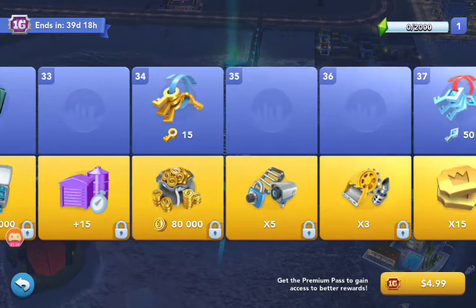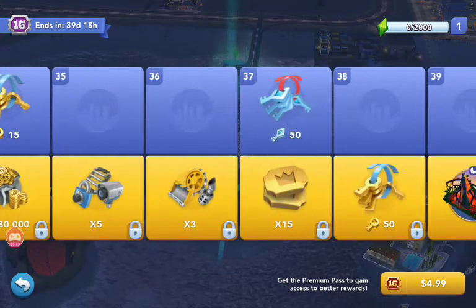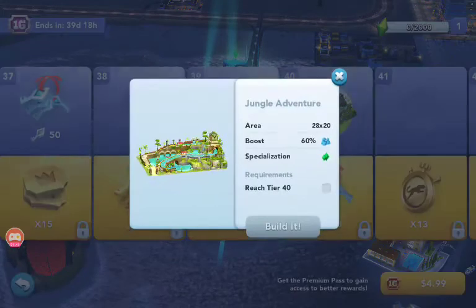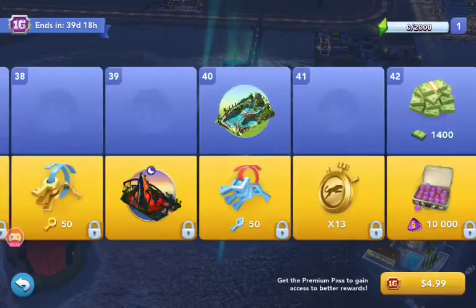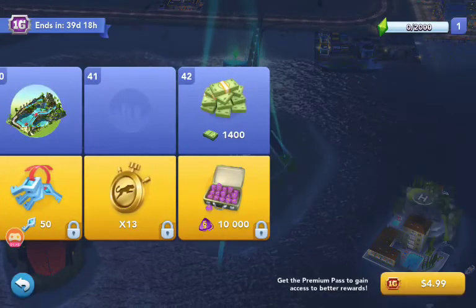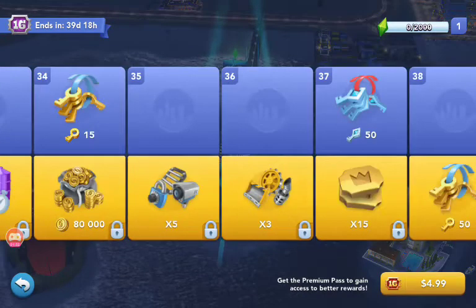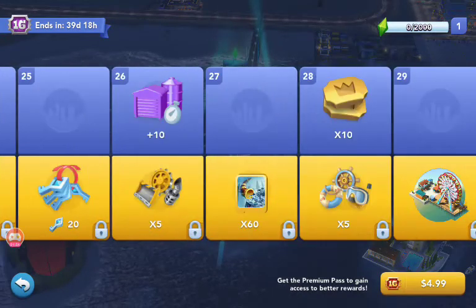I just want to show you every single thing you're going to get. 50 platinum keys. At tier 40, you're going to get the jungle adventure. And then at tier 42, 1,400 simcash — and that is for free, any player can get it.